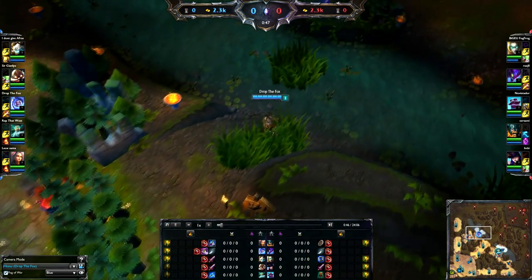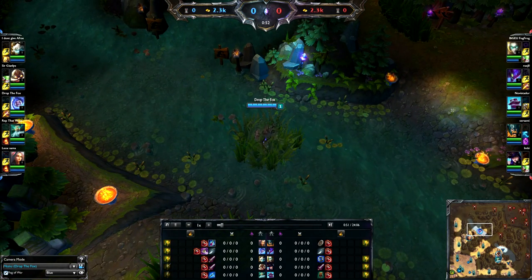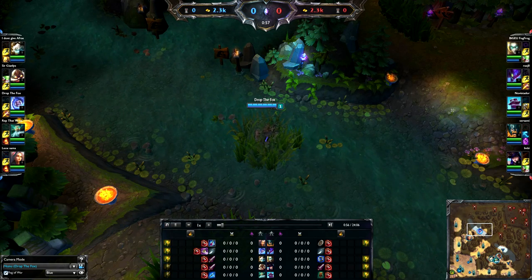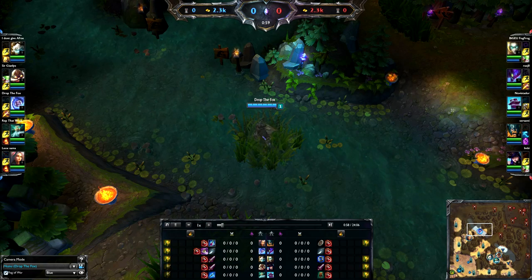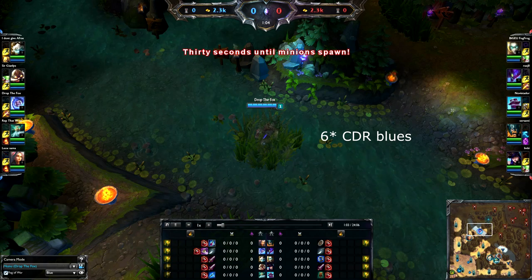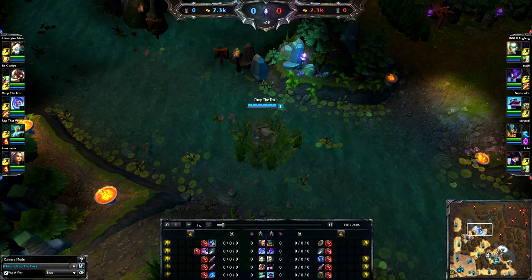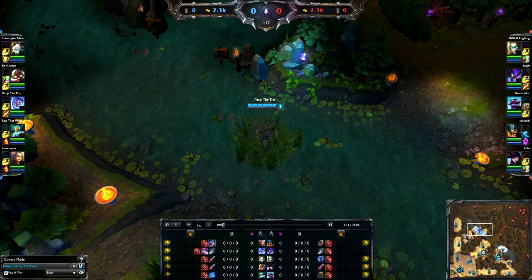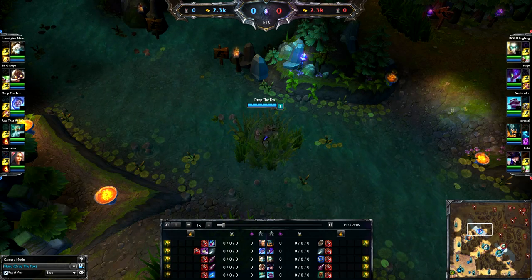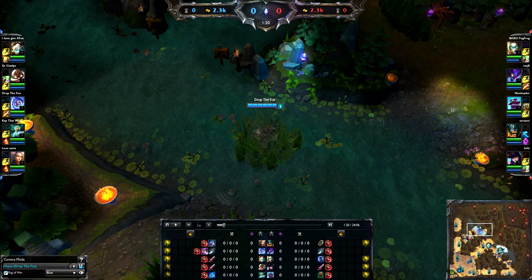First thing - my runes and masteries will be in the description as always. I believe I'm something like 0-21-9 or maybe even 0-25-4. My runes: I like to go attack speed reds, move speed quints, armor yellows, 5 CDR blues, and 3 magic resist blues. But to be honest, your runes can vary a lot on Nunu - you don't really need them too much because you've got your Consume, which is pretty ridiculous for clearing jungle monsters.